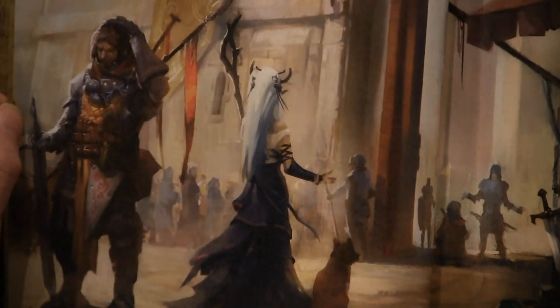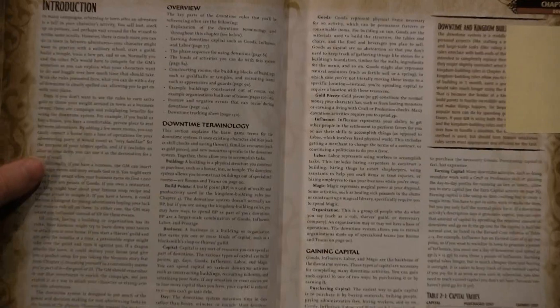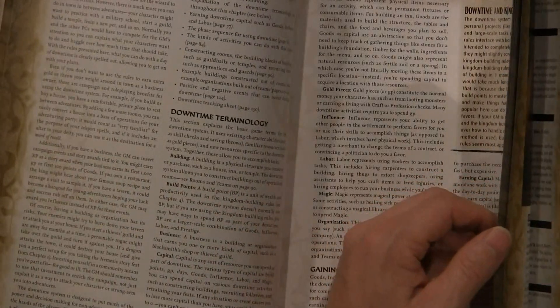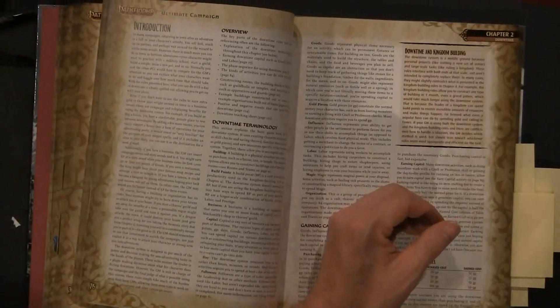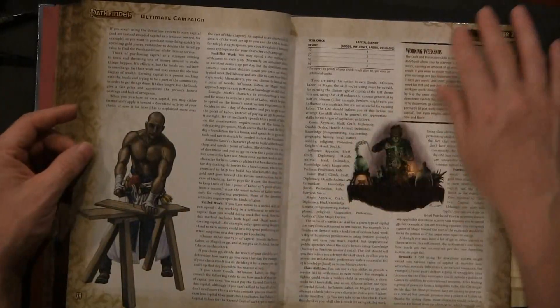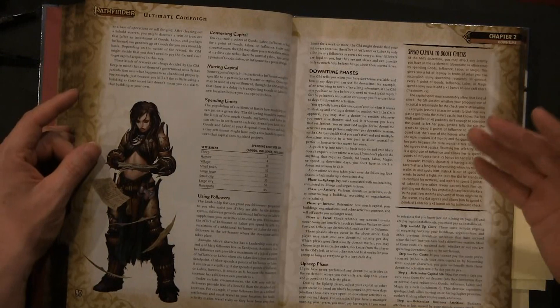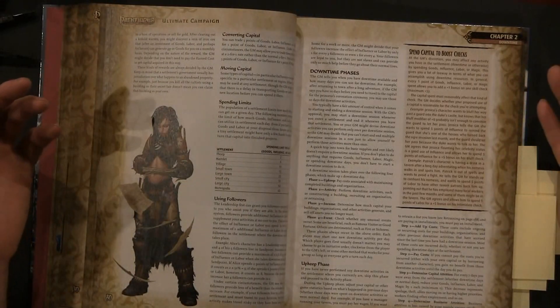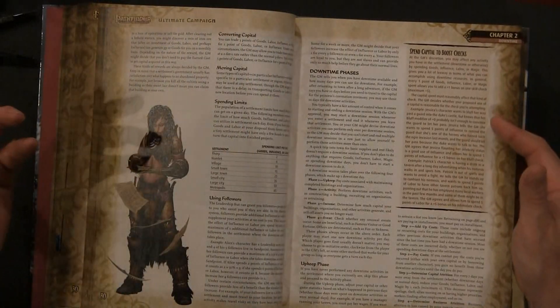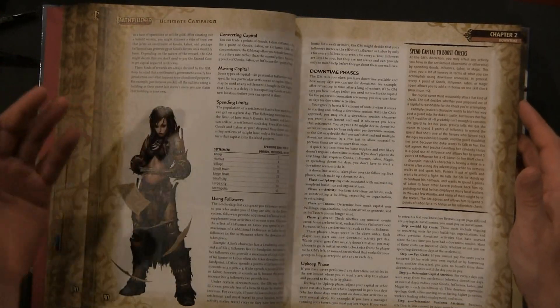The next thing I want to talk about is downtime. They really spend a lot of time defining different details of downtime in this book. If you're a group that uses downtime and tries to do extensive things with it, the downtime section of this book is worth the investment just for that. They have animal companions, friendship, retraining, skilled work, building your own guilds, cities, buildings, costs, upkeep, employment, retraining to get rid of a feat you don't want, and even gathering information broken into one-to-four hour blocks.